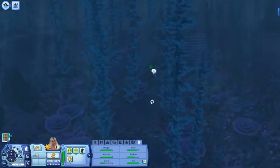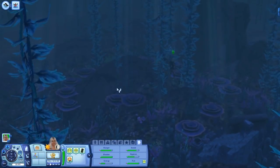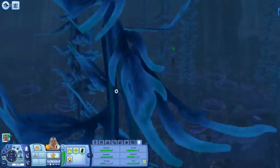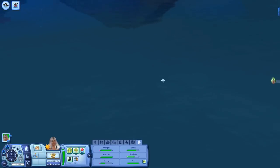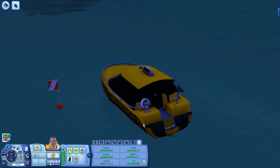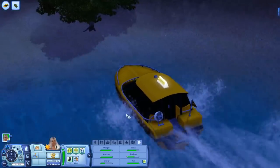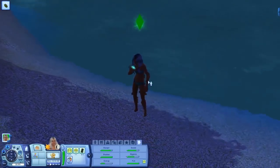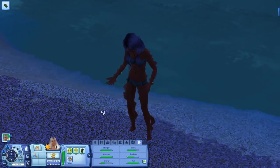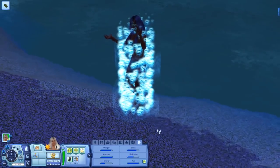I've gone ahead and added enough lifetime happiness points to get the mermatic kelp, so we are going to purchase that. All you need to do is eat it, so we need to go up to the surface in order to do that. The sharks are still circling us pretty hardcore. Let's return to the surface and she is going to go ahead and eat that. Look at her — she's turning into a mermaid! I love the animation, it just looks so fun.